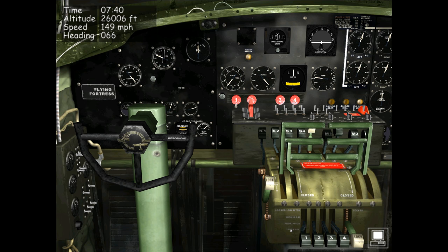On real B17s, low RPM is at the bottom and high RPM is at the top. However, in this game they have mistakenly reversed the way the levers operate — when the levers are moved to the upper position they actually have the effect of decreasing engine RPM, when they should in fact increase it. I'll demonstrate this right now. Watch engine number two's tachometer and the RPMs for engine number two indicated by the white needle.